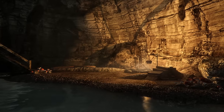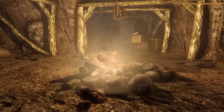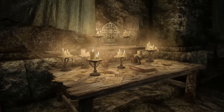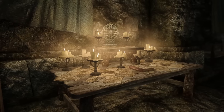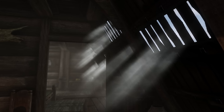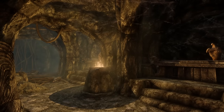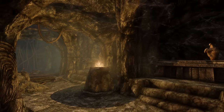With barely any frames lost, Enhanced Lighting and FX overhauls the lighting system in Skyrim to be much more atmospheric and immersive. Now dungeons are darker, towns will have their own unique lighting composition, and interiors will actually be lit by windows during the day. The more realistic lighting does mean you should always remember to carry a torch when you enter a dungeon.